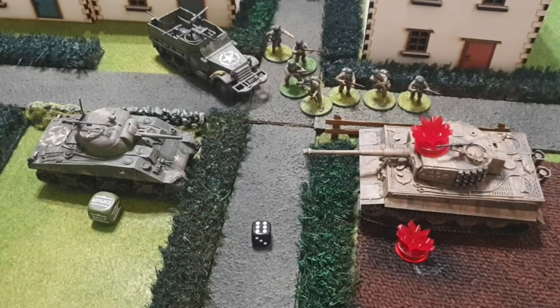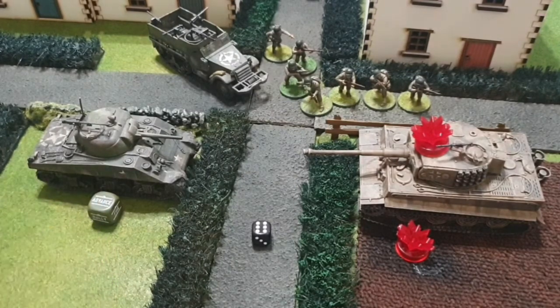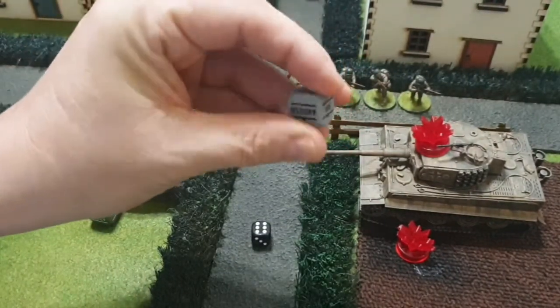So now we do the morale check of the vehicle. It's regular, so they've got nine minus two pin markers — they need a seven — and they rolled seven, just in, so they've passed. If the test is passed, the fire has been put out by the crew. Place a down marker dice onto the vehicle using the German order dice, set to down.